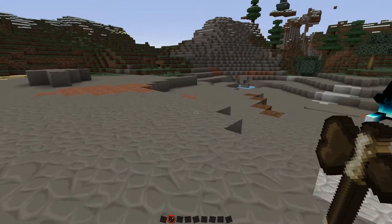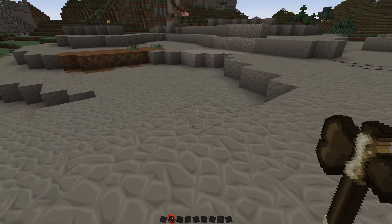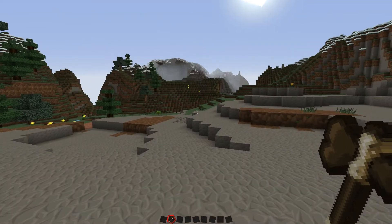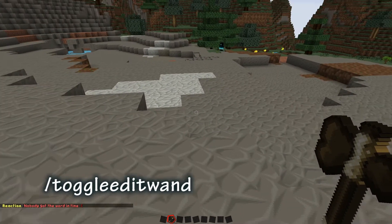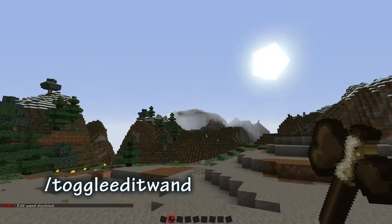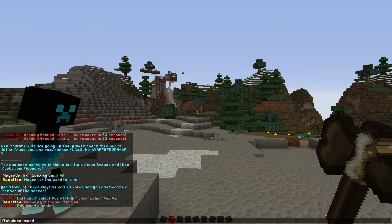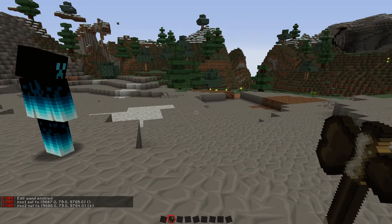If you want to use a wooden axe to chop down trees and you're in WorldEdit, it won't work even in survival mode. You can't use your wooden axe for chopping unless you use the `//toggleeditwand` command, which disables the wand so you can use it as a normal tool. Hit it again and it turns back on — you're now selecting positions.